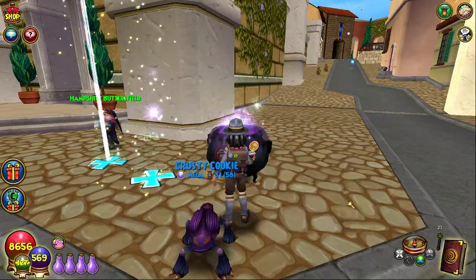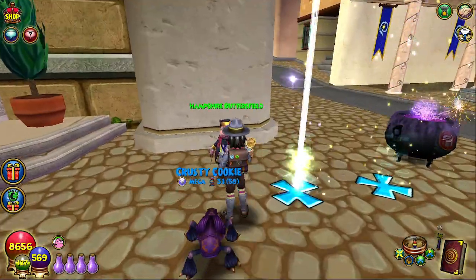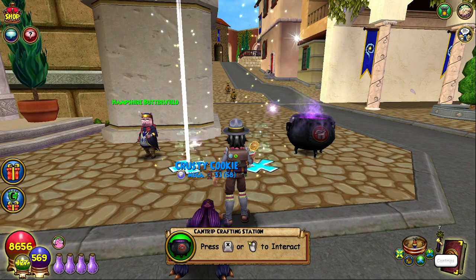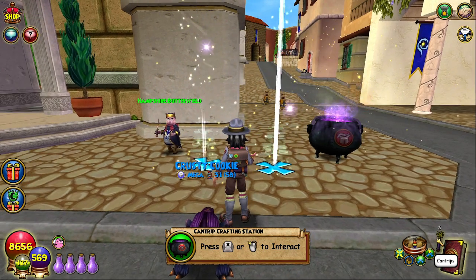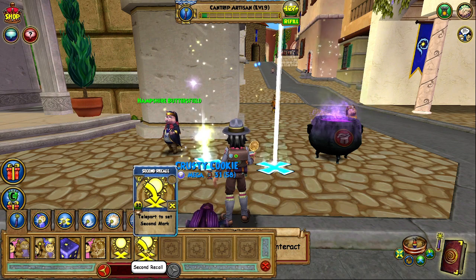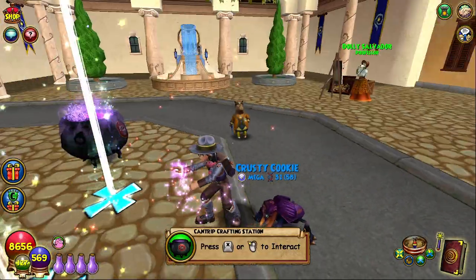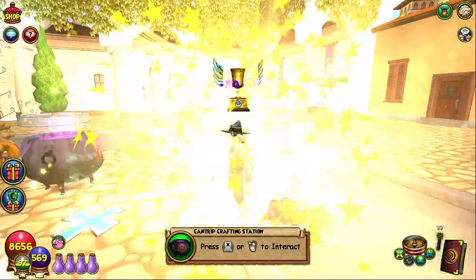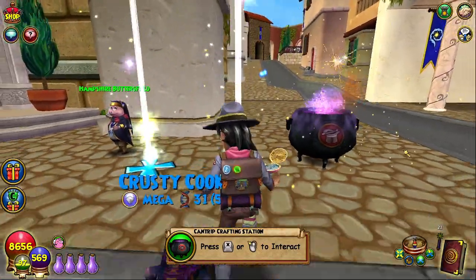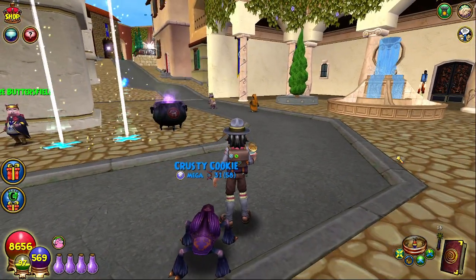Level six is when you get the cool second recall spell. What you can do with it is put down two markers — see how I have two, one from marking with mana and the other from cantrips. The cooldown is 30 energy, so not that bad, it's free. It'll need to be cast 17 times. You cast it, go to the other mark, and the cool thing is it keeps the other mark down so you don't have to place it again. That gets you up to level seven.